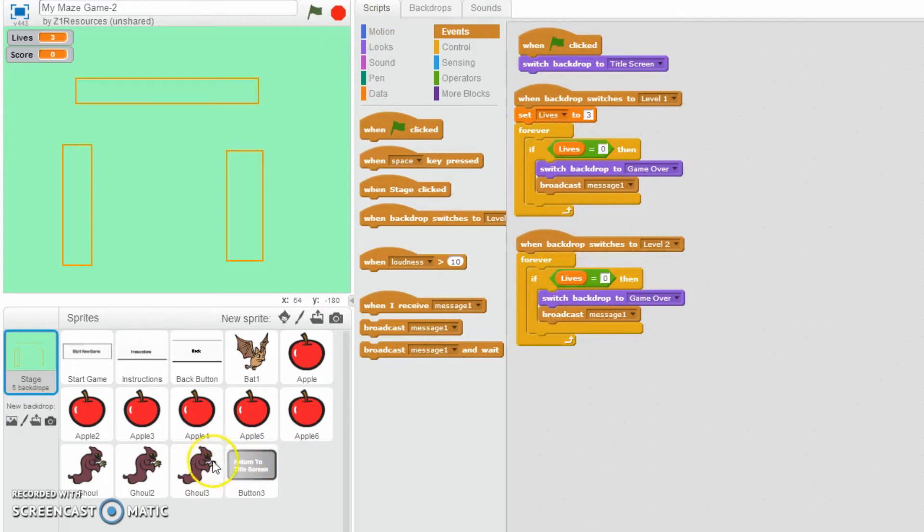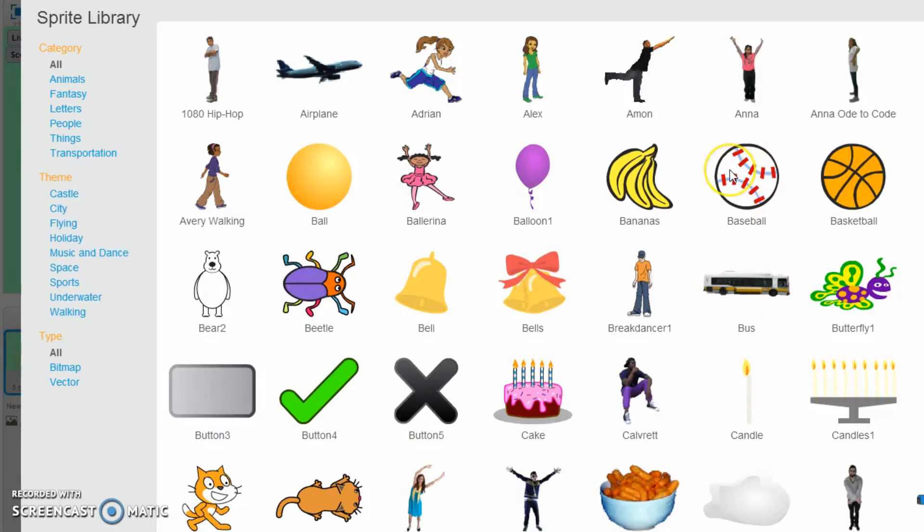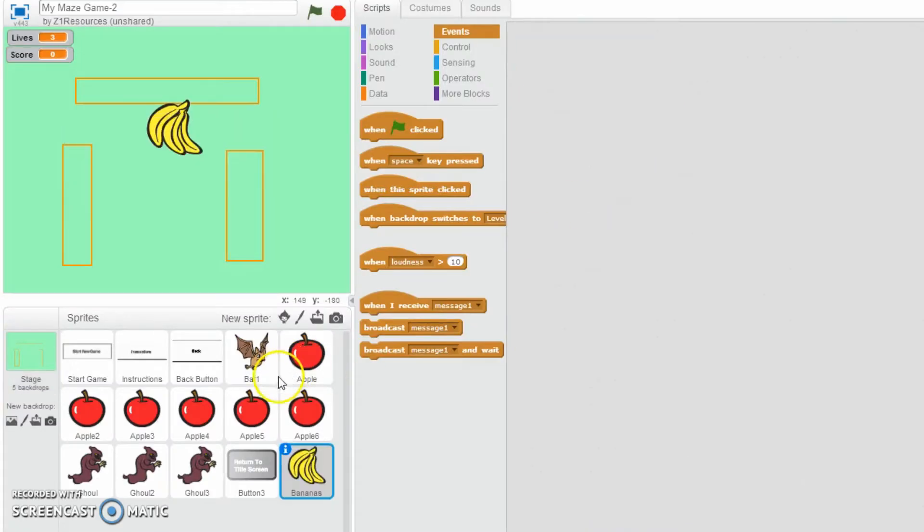I'm going to show up and add some new sprites. When backdrop switches to Level 2, let's add some new sprites. You should really have these in your assets. I'm just going to choose from the library. The thing you want to collect this time is some bananas. I've got some bananas, and I would also like some enemies - actually, I'm going to recycle my enemies and still use the ghouls. So we've got bananas right there - put them on screen, make them shrink, and that's what you're trying to get on this level.